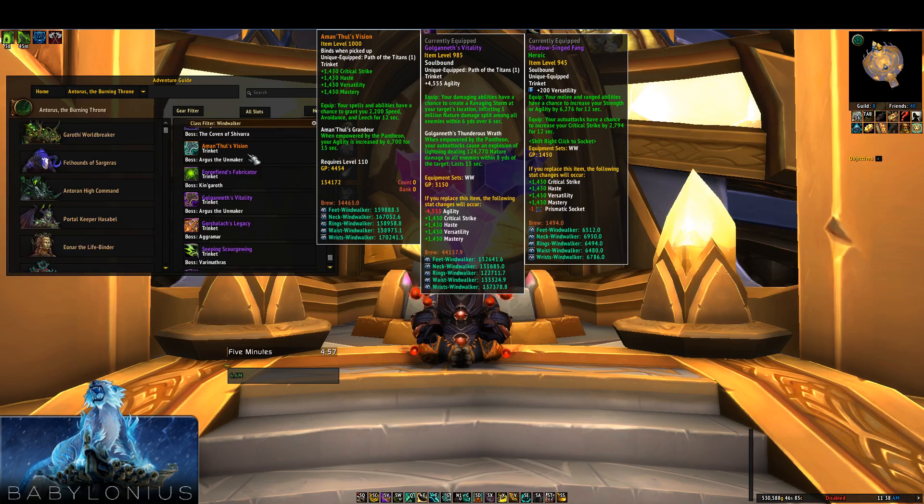The first trinket on the list is Aman'Thul's Vision. As you can see, it's got a bunch of secondary stats — 1430 of each secondary stat — as well as the Pantheon proc, which increases your agility by an enormous chunk. It's got its normal proc which increases speed, avoidance, and stuff like that. This is a decent trinket really by virtue of being item level 1000 and a legendary with so many secondary stats. It is not however super strong for Wind Walkers because we typically value agility over secondary stats.